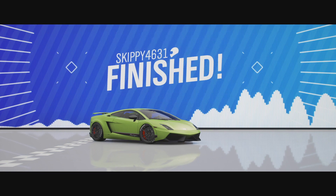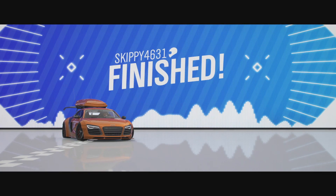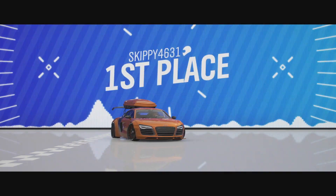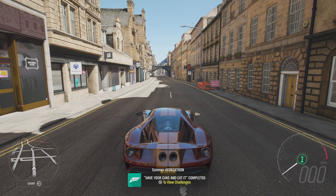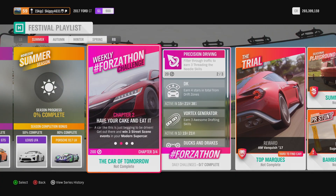Across the line — race one complete. Just two more to go. Race number two complete. One to go. And across the line, third and final race complete. Have Your Cake and Eat It completed. So with chapter two done, winning three street scene events in your modern supercar, it's on to chapter three.